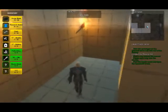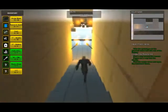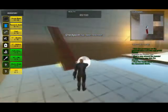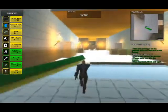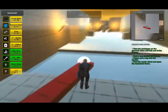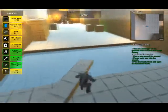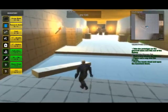Watch out for the collapsed staircase and jump down into the basement. Once in the basement, the occultists have electrified the water here, so be careful. Go ahead and make yourself a little makeshift bridge to get across.